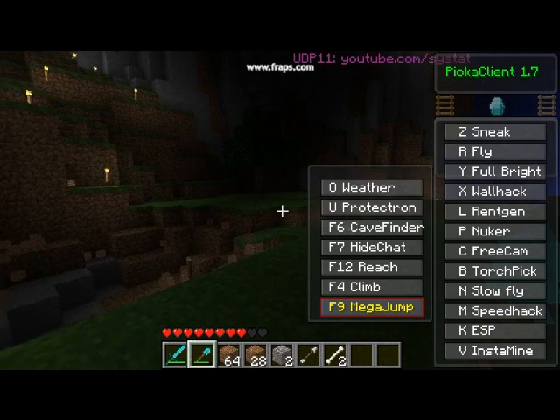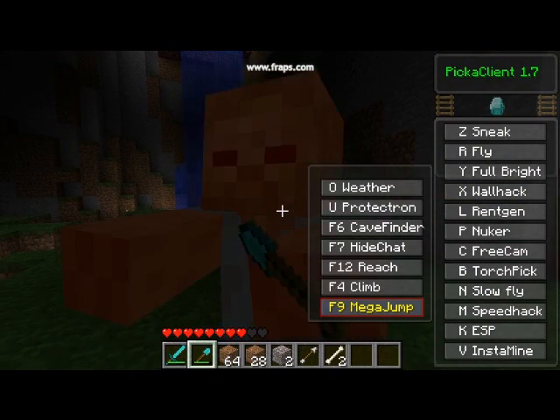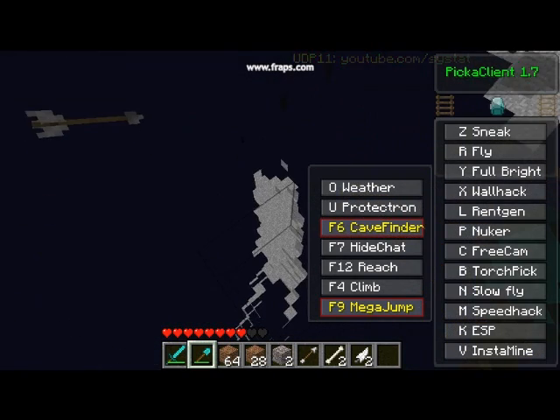Then you have O for weather — I don't know what that does. Then there's U for protection, which basically protects you from monsters or such. Next you have cave finder: press F6 and you're able to find caves.